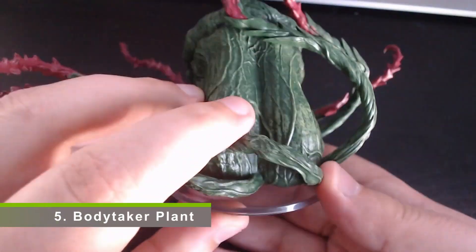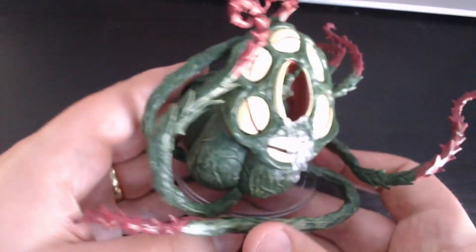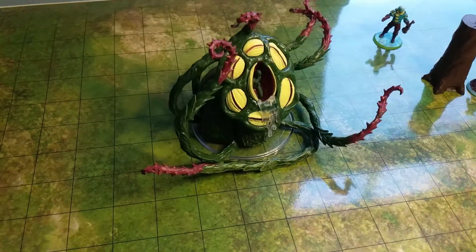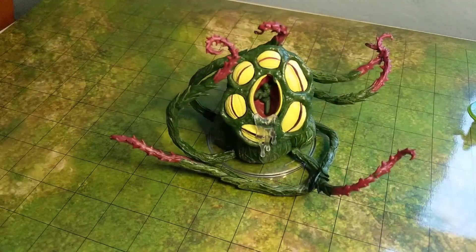Number five is not really a mini — this is the first of the huge creatures. This is the Body Taker Plant, again exactly mimicking its official artwork. You can see at the top where it's got its head peeking out. They've used clear plastic again to get the drool of this plant, and more soft plastic on the tendrils, so you can see some great movement here. This really helps let your players know they've got to watch for that 20-foot reach — you're going to get hurt from this.